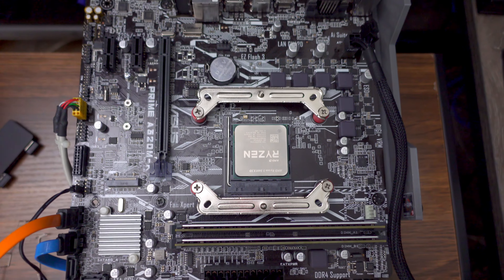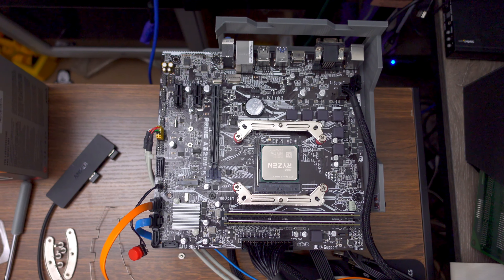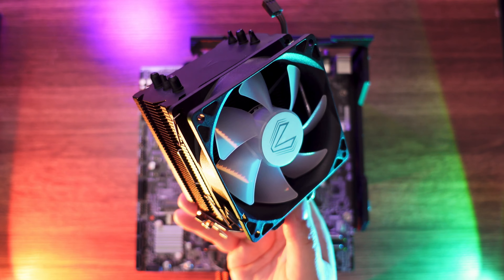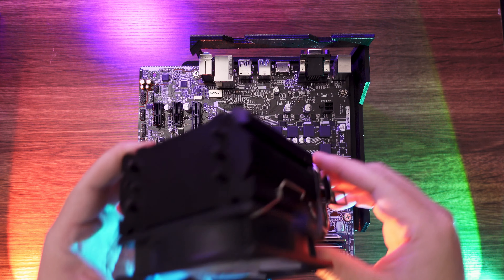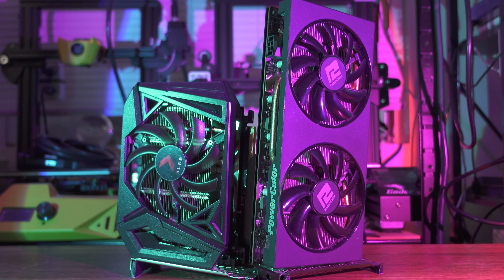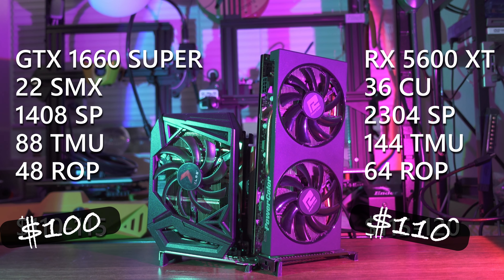Once again, the motherboard I'll be using for testing is the ASUS Prime A320MK, and I'll be using the $20 Vetru tower cooler shown in the previous video. Better $20 coolers are available today, but this 3-heatpipe tower still managed to keep both CPUs comfortably cool during testing. I've got the same 16GB of DDR4-3200 as the previous video, but I've upgraded the GPU from a GeForce 1660 Super to the Radeon RX 5600 XT to match the CPU's bump in price and performance.